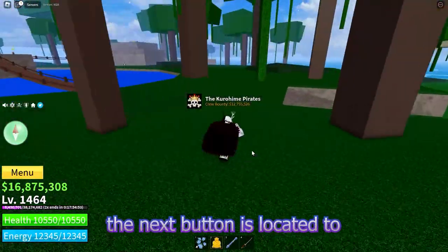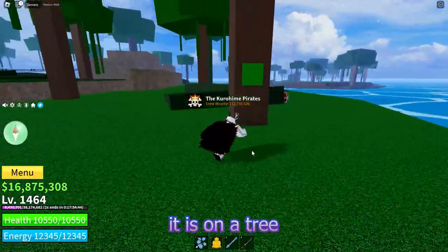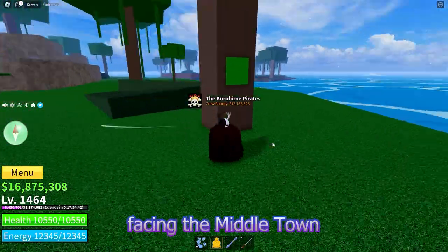The next button is located to the northeast of where you set your spawn point at the jungle. It is on a tree, towards the side that is facing the middle town.